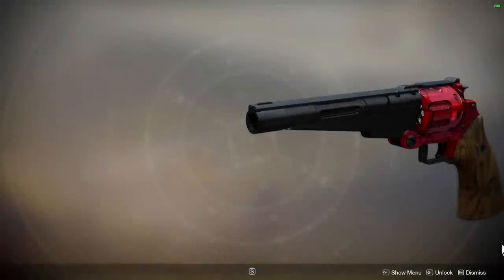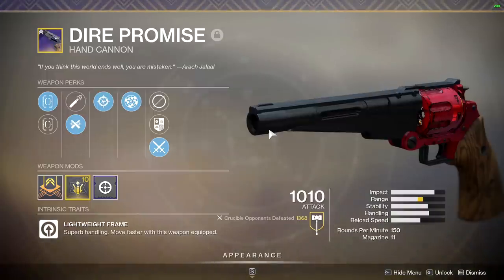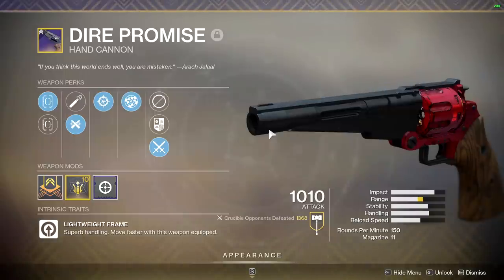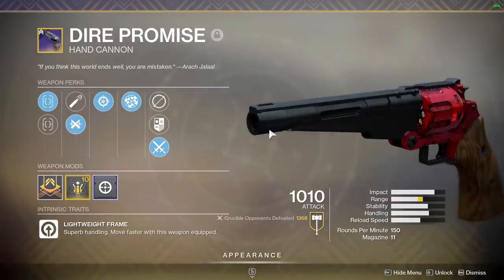Hey, what's up guys, Frosty the Snowman here. Today we're taking a look at a hand cannon known as Dire Promise. I already made a video on this in the past talking about how it might be the new Spare Rations, and I'm here to say indeed it is - it has replaced that weapon for me. Not for the reasons you think; sure it might be a little bit better in terms of perks and certain stats, but the main reason is I'm bored of Spare Rations. This isn't really considered new - it's just a weapon that came back from year one - but it keeps things more refreshing.